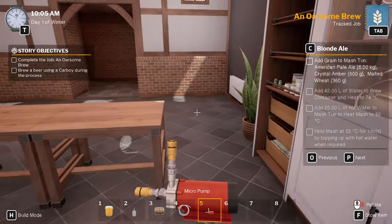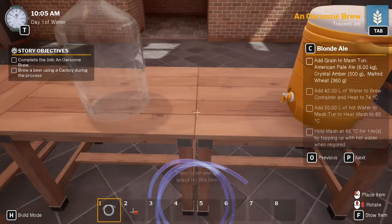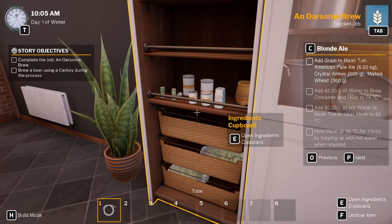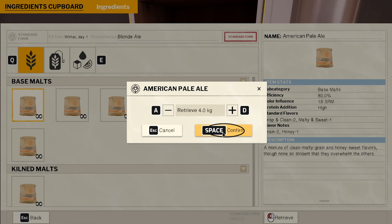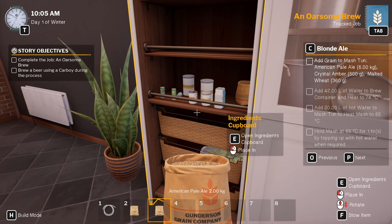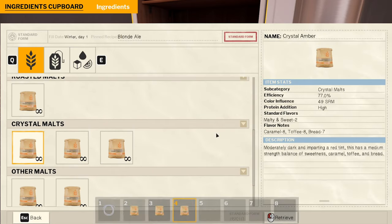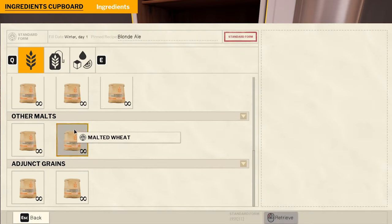I think I just need to heat the whole thing up - honestly it's the easiest way to do it. Let's get the lid off. We need American pale ale 6 kilos - this will just change the flavors. Crystal amber 500 grams, and malted wheat 360.